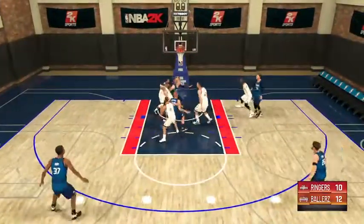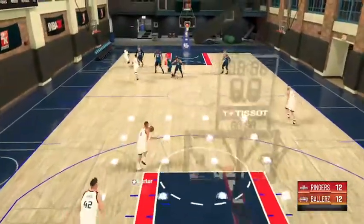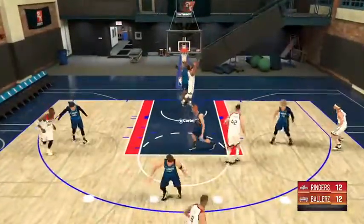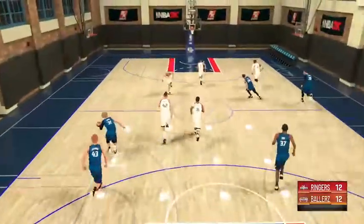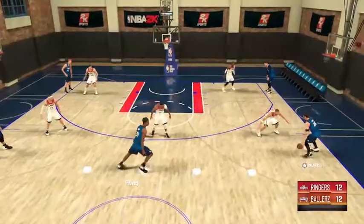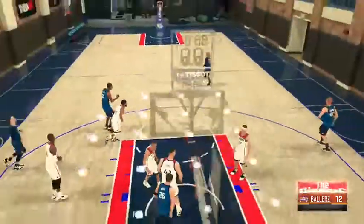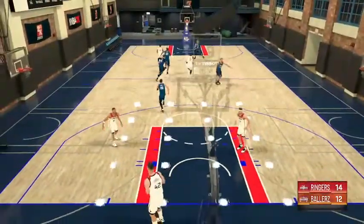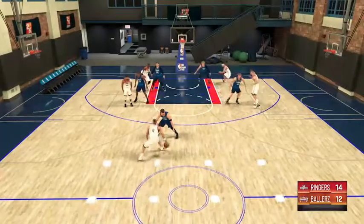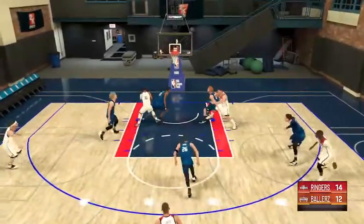Woodson gets a breakaway layup. Not known for his offense, but he always seems to get those open layups — he's got a knack for finding an opening. There's a block from Gus under the rim. Woodson is just a slimy player — and I don't mean dirty or mean, slippery might be a better word. I just envision him slowly moving around the court, people forget about him, next thing you know he gets loose and has a breakaway layup situation.